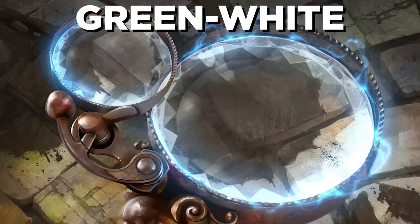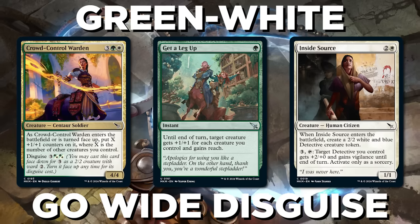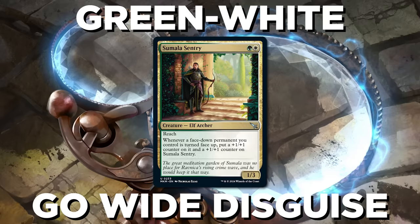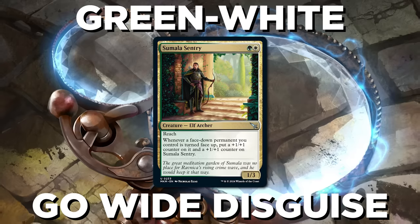Green-White, on the other hand, is all about go-wide disguise. Play plenty of disguises to the board to keep your opponent guessing, then flip them up at the perfect times. Sumala Sentry encourages you to do just this, pumping both it and the creature you flip up every time.